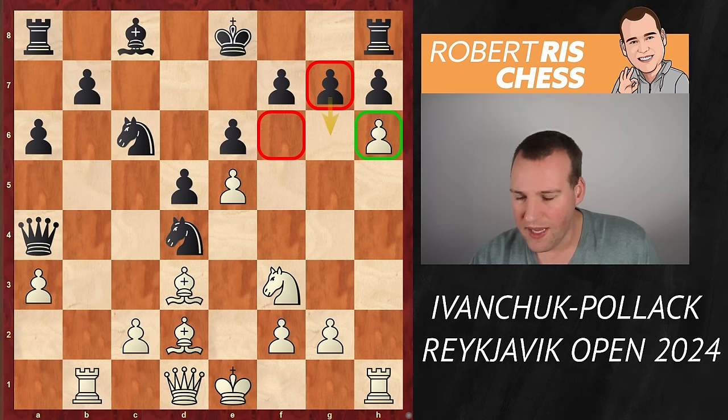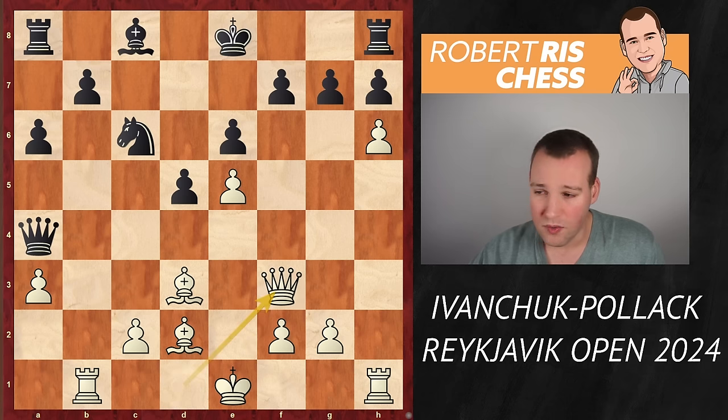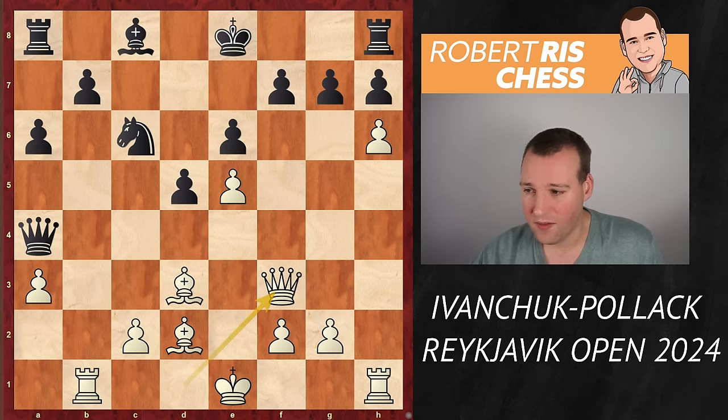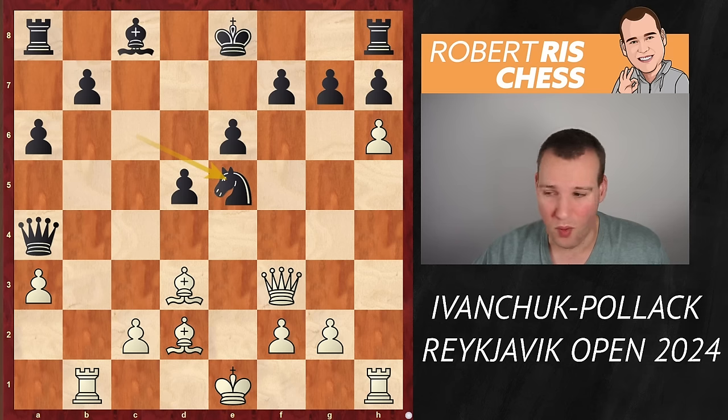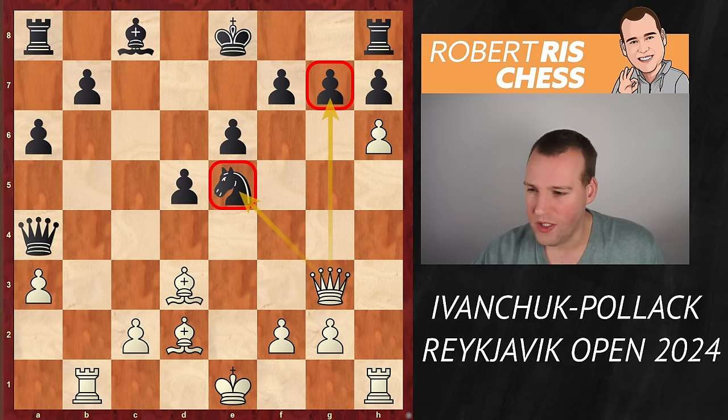We will get to see that in the game. Black first decided to take on f3 with check, queen takes back. If you play g6, queen f6, and there are a lot of problems once again on these dark squares. Instead of playing g6, black decided to grab another pawn — I don't know what black was thinking here. Queen g3, attacking the knight on e5 and putting pressure against the pawn on g7.